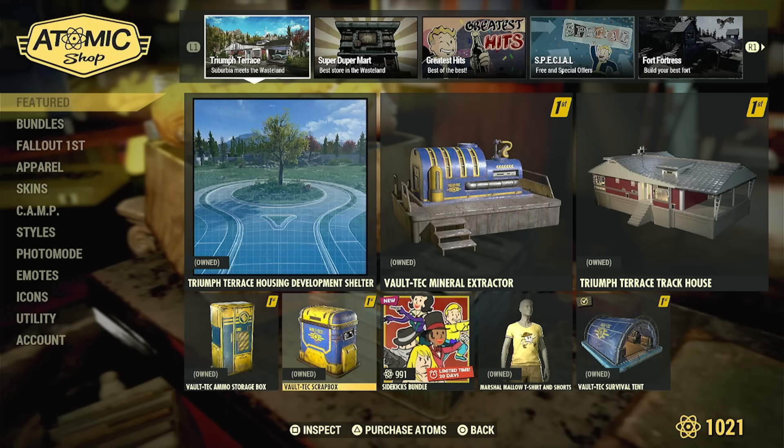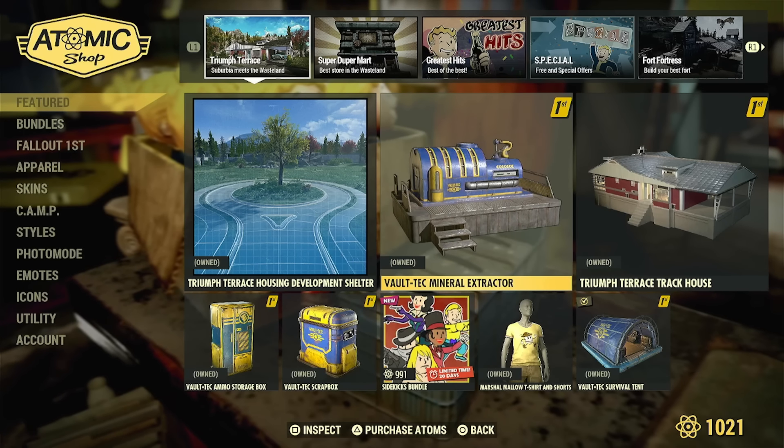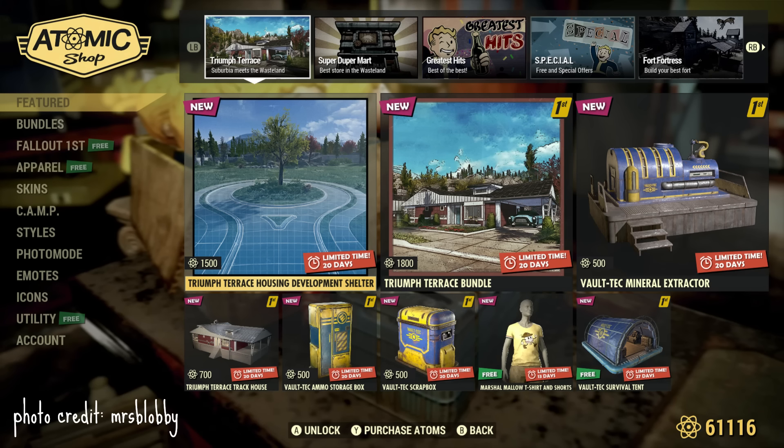These four items are all for Fallout 1st members only. If you just get the shelter by itself, it's 1,500 atoms. If you want to get the bundle, you have to have Fallout 1st, and it's 1,800 atoms. Each individual item together is about 3,700 atoms.